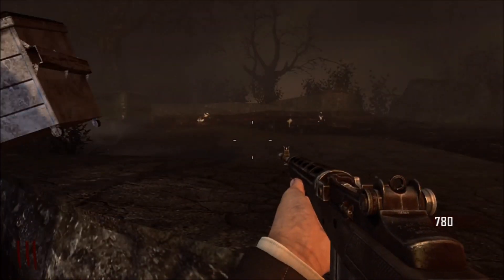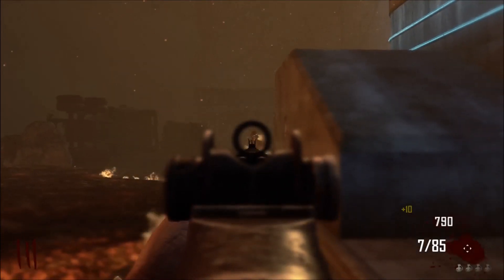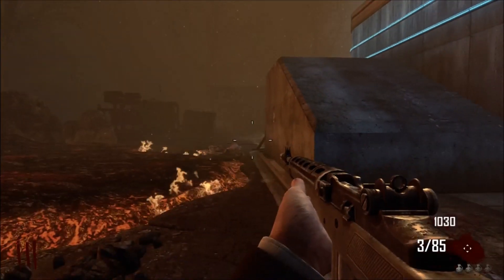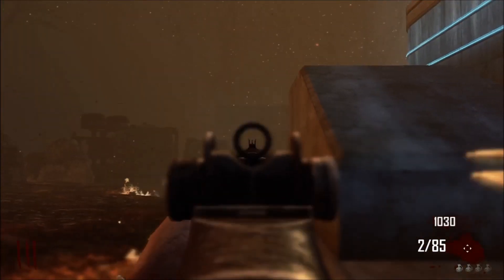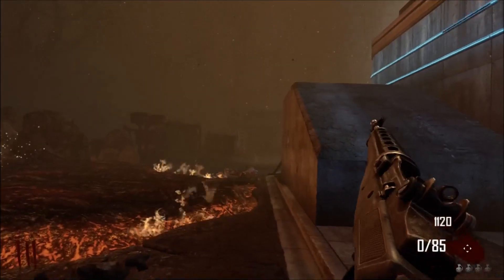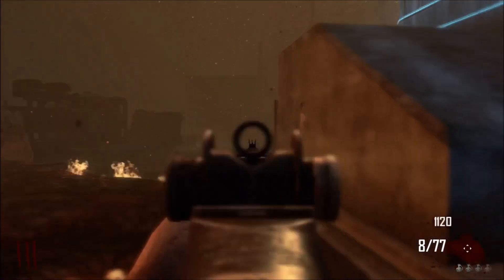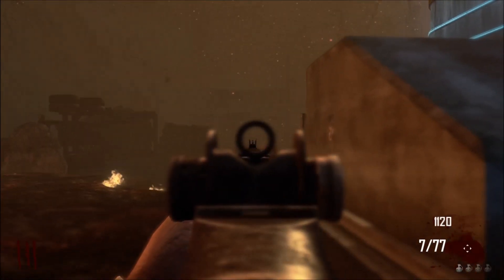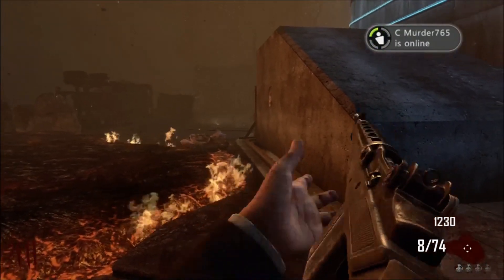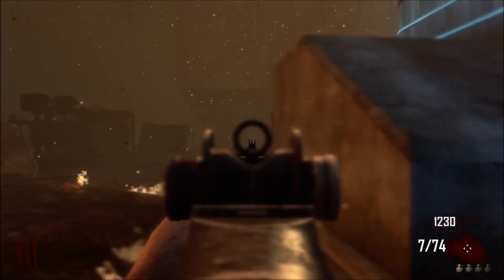And there you have it — one hell of a spot on Nazi Zombies on the very first map, Green Run. It's a small map but this spot is very useful. I felt there wasn't really any good places to hang out until I found this. If you guys like Nazi Zombies, I'm going to be having some more content. Just subscribe to my channel — Black Ops 2 is pretty awesome so far and I expect to play it a lot. Until then, my name is Varian and have a great day.